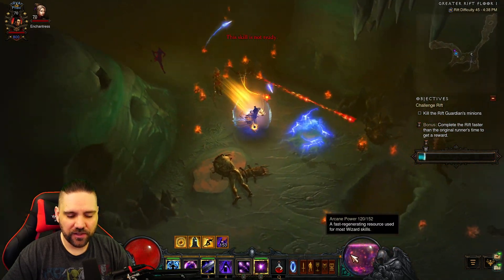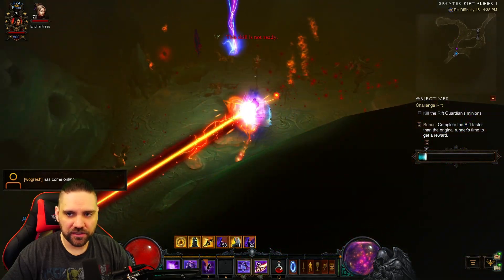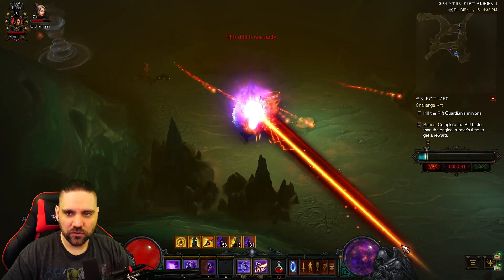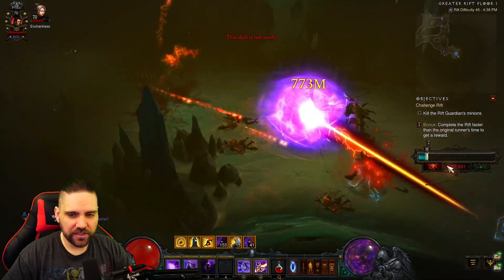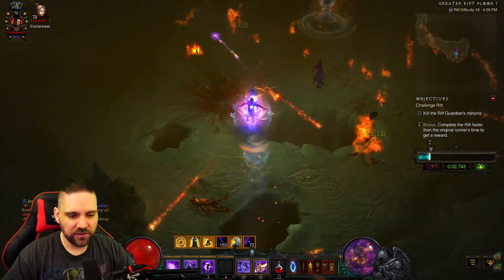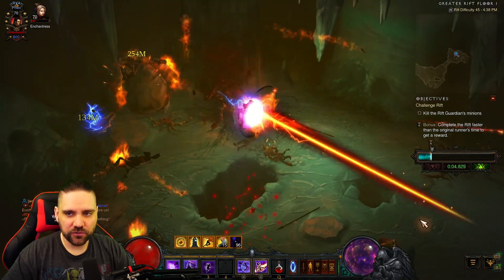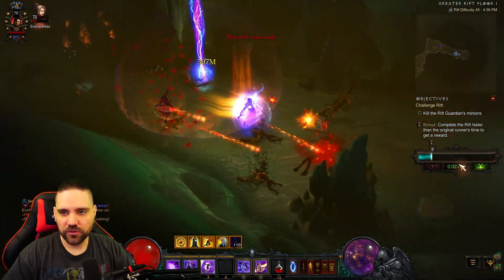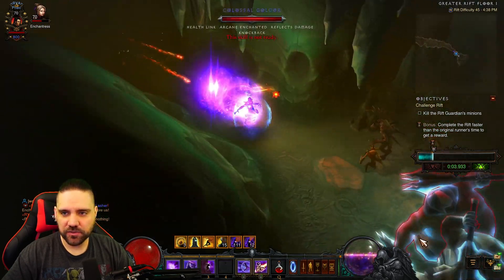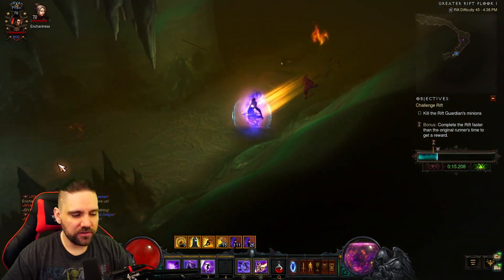I just jumped in here blind so we'll check out the layout as we go. We can get right back into Archon because of Messerschmidt's, so we can permanently maintain it. You could stack your Archon stacks even higher if you stayed out for just a little bit, but for this Challenge Rift it doesn't look like we need to. It looks like it's a GR45, so we're super overpowered for this. The only consideration in this build might be the timer, so we'll have to see how that plays out.